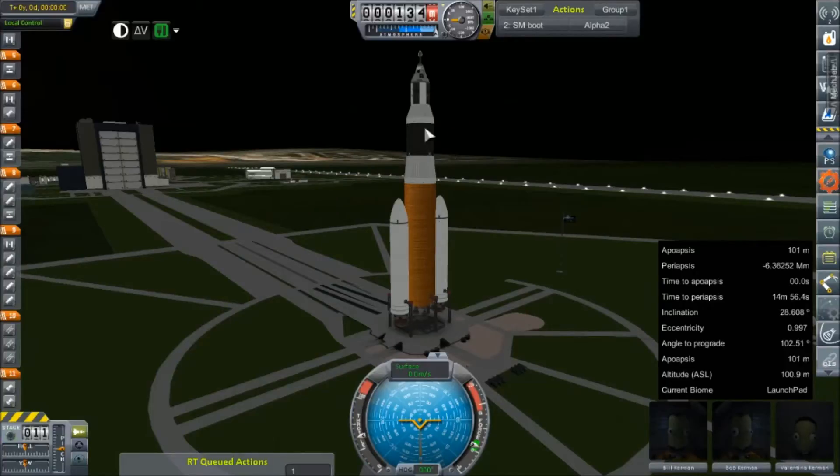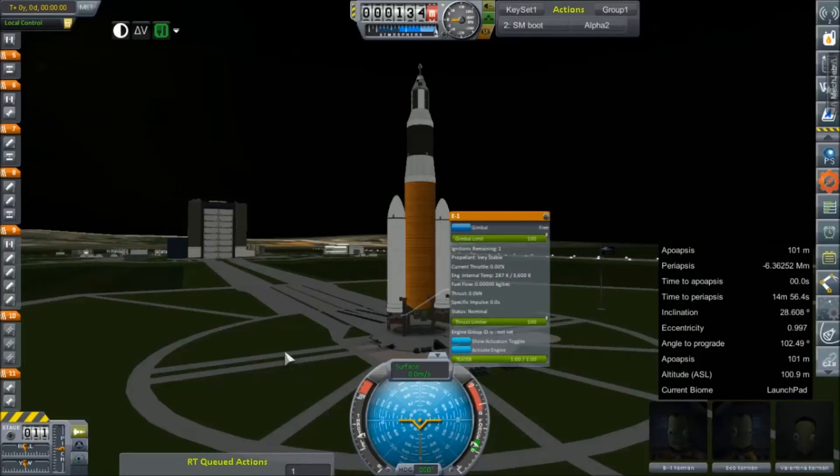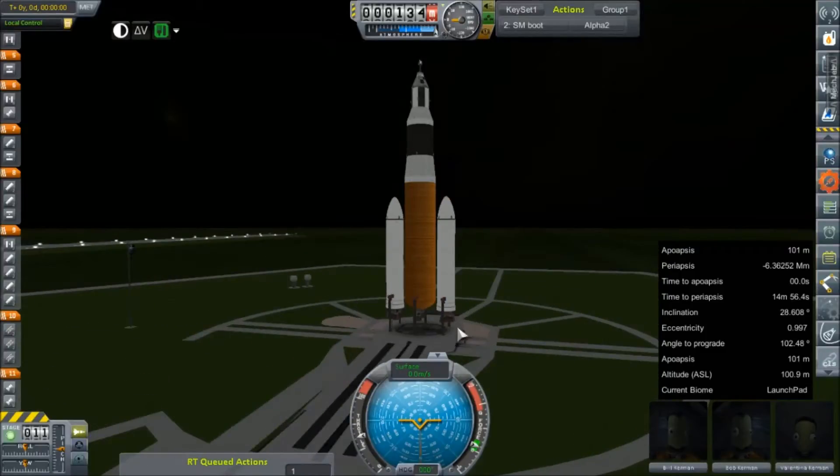Below that I've made some changes to the boosters — just a little more fuel. There's still the six E1 standards. Although I do have the E1 advanced unlocked, I don't have any research for it yet, so I was a little hesitant to use that on a crewed mission. Because we've got Val, Bill, and Bob with us on this one.